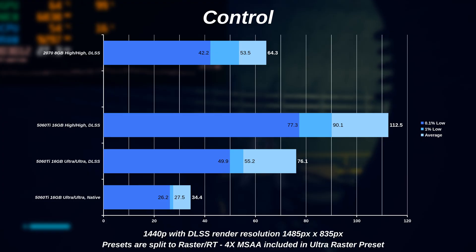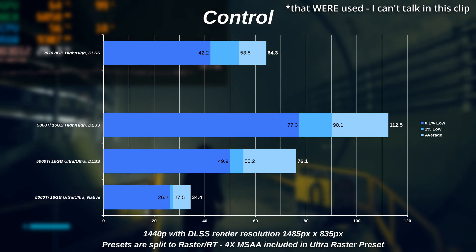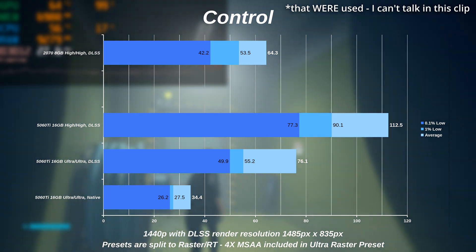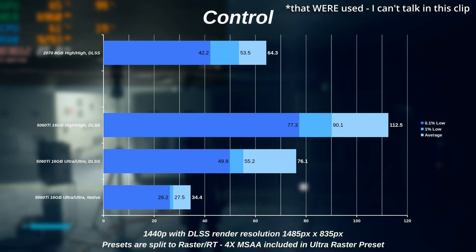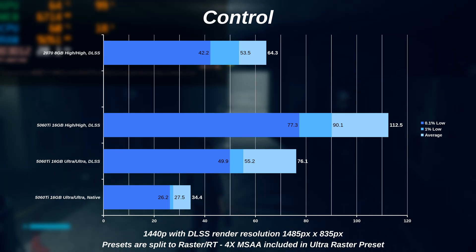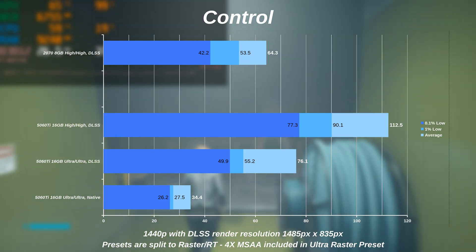In Control, at the same settings used for the RTX 2070 test — like for like — the 5060 Ti in this system allowed for nearly double the frame rate. Cranking the settings up to the newest Ultra, Raster, and Ray Tracing settings with the same render resolution still outperformed the high settings on the RTX 2070. So it's your choice: same graphical quality with higher frame rates, or higher frame rates and higher graphical quality, with the frame rates just being a little bit higher.